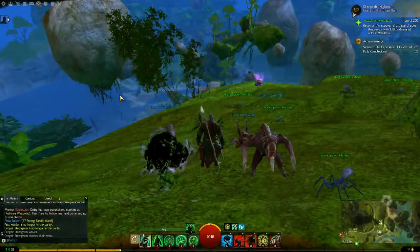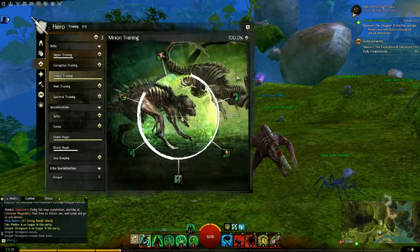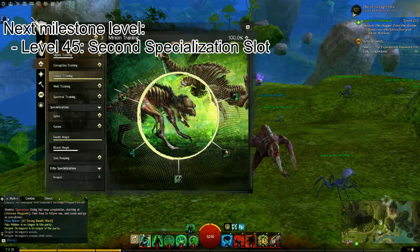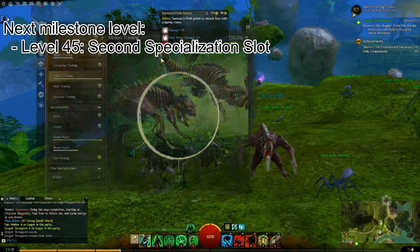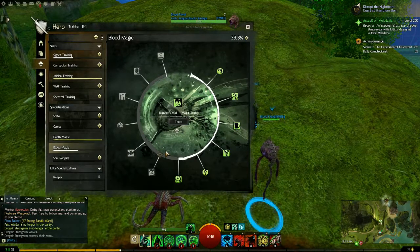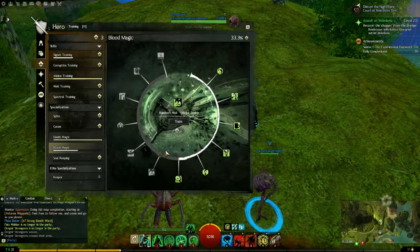Now that we have all of our ability slots unlocked and we've unlocked our first specialization slot, the next priority is going to be finishing out a second specialization so that we are ready for level 45. However, this won't be particularly difficult, since at level 31 I'm already halfway through the Blood Magic specialization, so I won't have any trouble by the time I do get to level 45 and my second specialization slot is available.